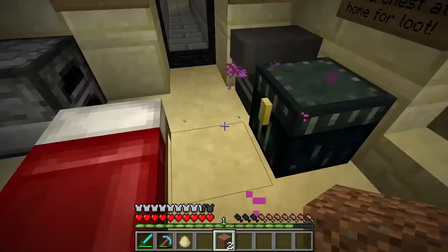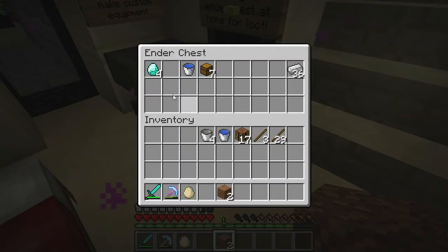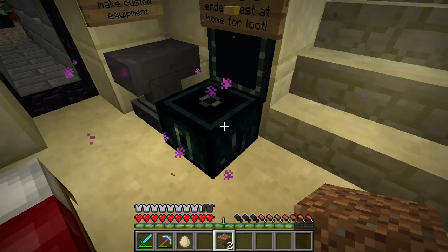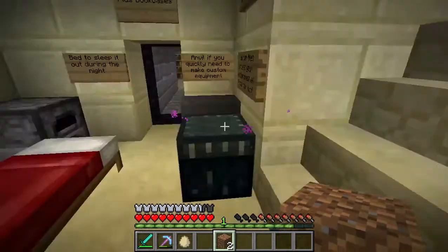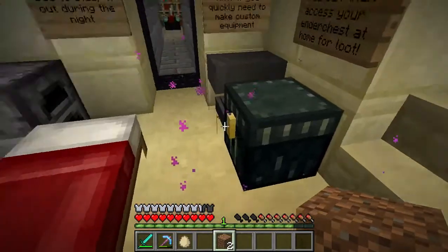A chest for general storage and an ender chest. You can put your items in here and they're completely safe, so long as you have a second ender chest somewhere else. It's basically like a teleportation transportation device — I'm sure you know about it. It's really convenient and really easy.